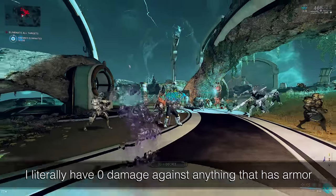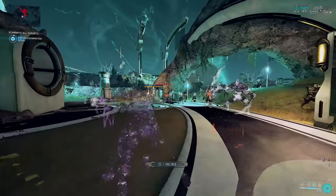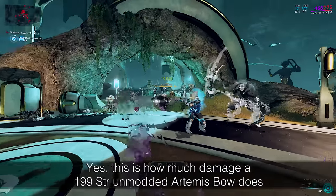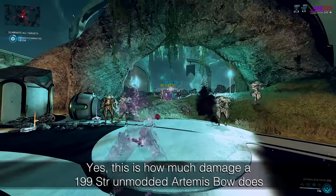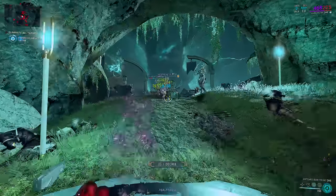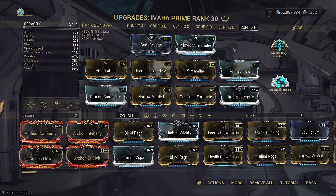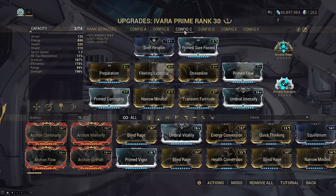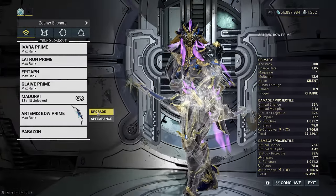If I want to use Ivara's F config, then I need to set my preferred Artemis Bow config to F. If I don't even have an F config for her bow because I don't want to buy slots, then I can instead move the Warframe config. Let's say I want to use Artemis Bow Config C — then I could just move my Ivara build of choice to Config C. That's it.